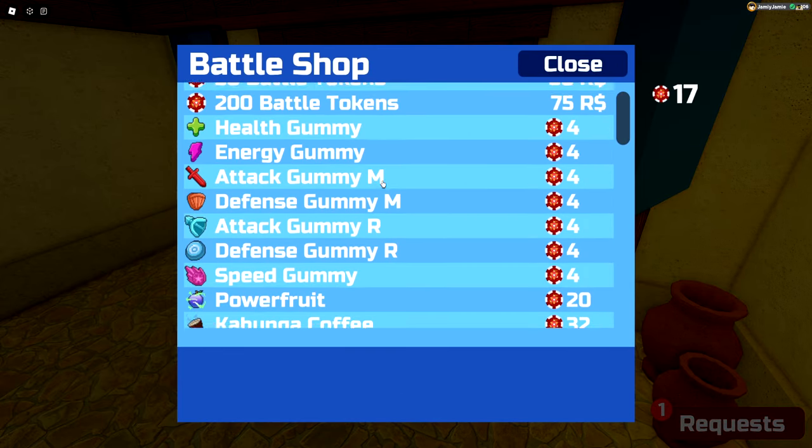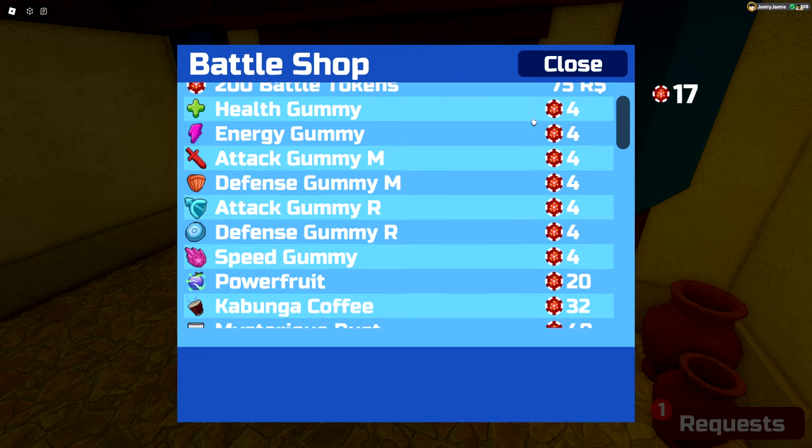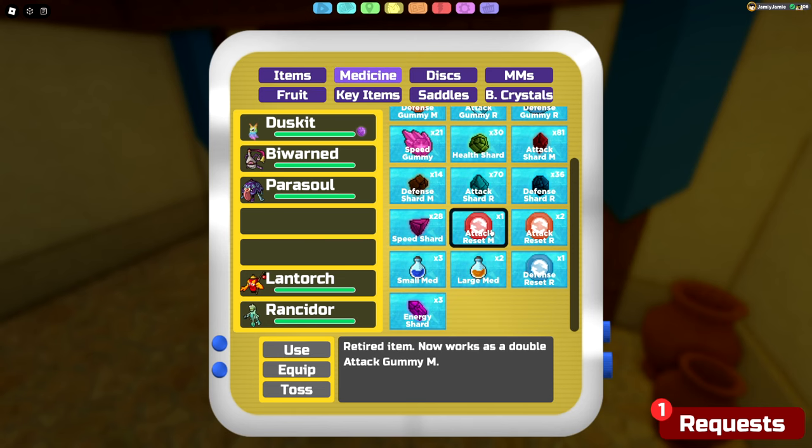Along with this, the TP resets have also been discontinued and you can no longer buy a limb from the battlecolors theme shop. They've also been changed to be a double gummit, which will give you 20 TPs for a specific stat when you use them on a lumion, for players that still have TP resets in their inventory.